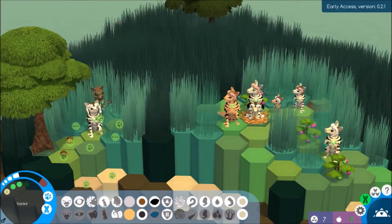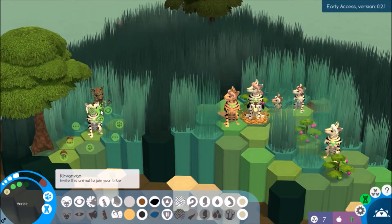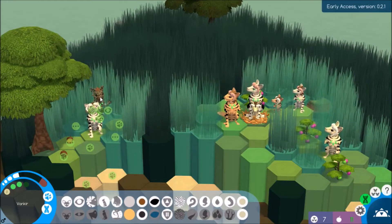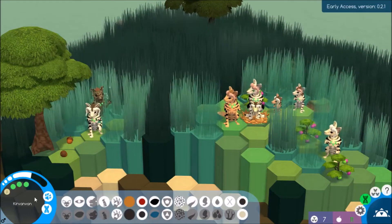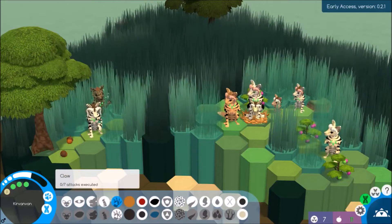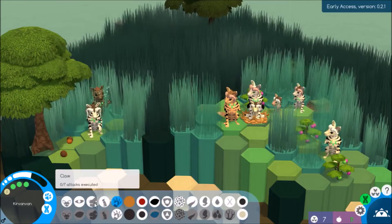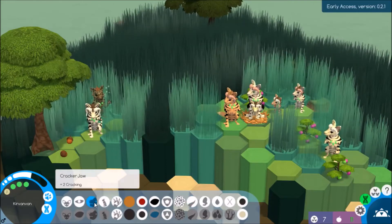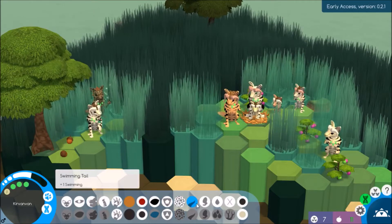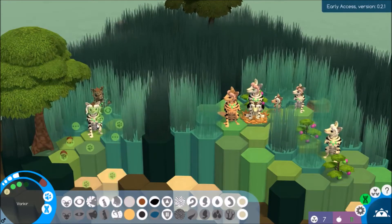Oh, we got somebody over here — yes, there's another creature! Cure Van Van — can I click on them? Yes I can. What do they got? Two claws, normal body, cracker, spots rather than stripes, and a swimming tail. Yes, I think I will invite them to join.